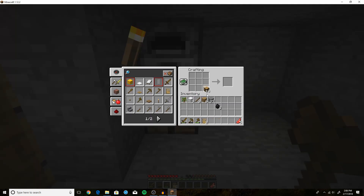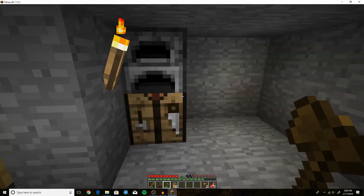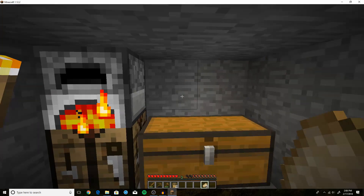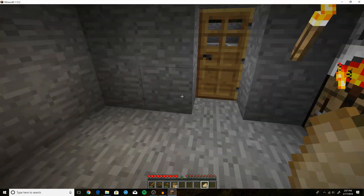Now let's make some chests to store our stuff. Arrange oak wood planks in a circle — it's just like crafting a furnace but using oak wood instead of cobblestone. I'll make two chests. Our pork chop is done cooking — looks delicious! Put in the raw mutton too. To eat food, just have it in your hand and hold down the right mouse button.